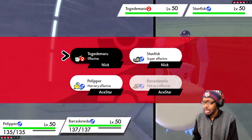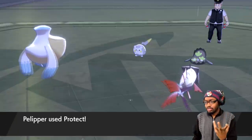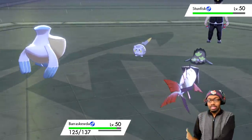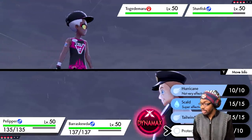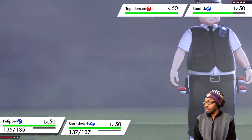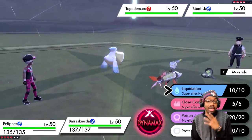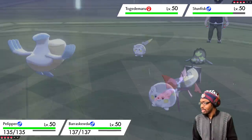If something changes the weather — say a Sand Stream user or a Vanilluxe using Hail — you'll want to Dynamax or Gigamax your Pokémon, which changes the weather back to rain. Gigamaxing is extremely strong in my opinion; it heavily circumvents what would normally be the main weakness of this team — the weather being changed. So the rain team's vulnerabilities are largely covered by Dynamaxing.